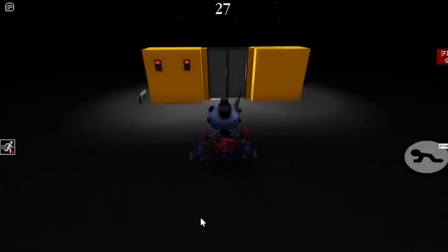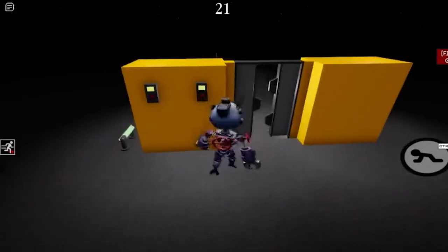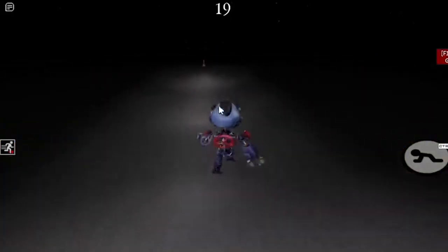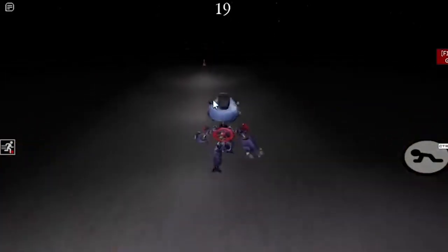Yet another build mode update leak has just dropped. We got a new entrance door, and these are actually different kinds of buttons — they're lighting up. Maybe you have to press two different buttons at the same time to be able to open these. That's actually cool.